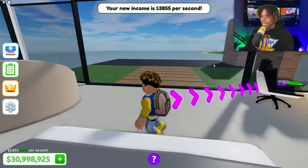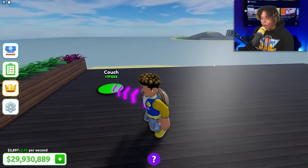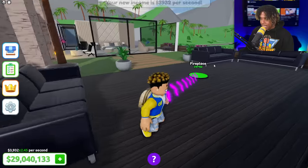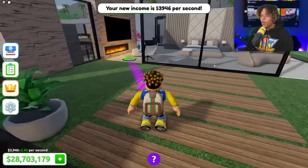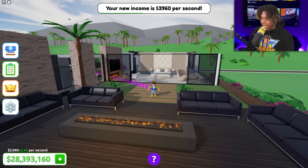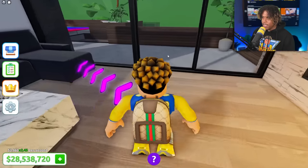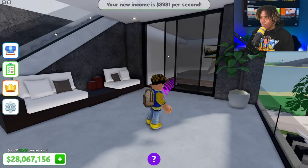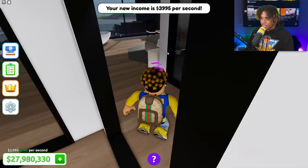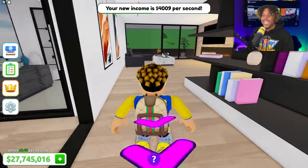Wait — the master bedroom gets its own backyard? A bedroom so big it has its own yard — that is insane! Let's get a couch, fireplace, and this is not just any ordinary backyard; it literally has fire right there. Now we have to head back over and get stairs for the rooftop. Let's head everywhere and get the lighting — lights for each room, boom — everything's looking nice and fresh.